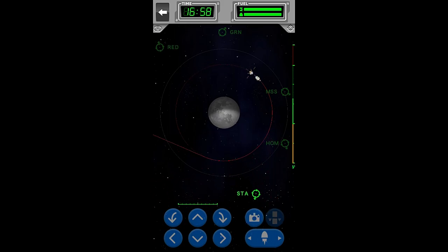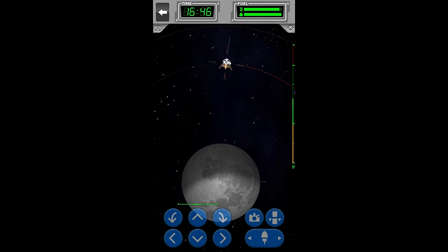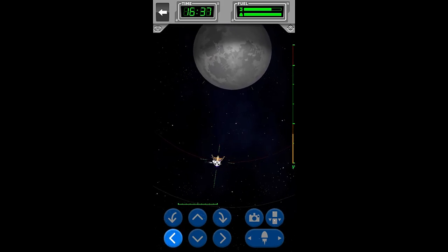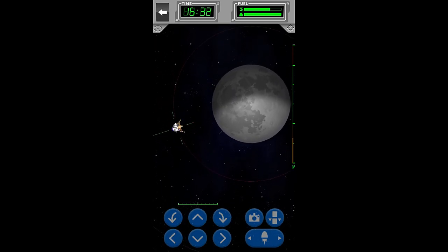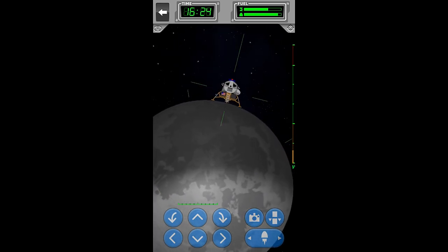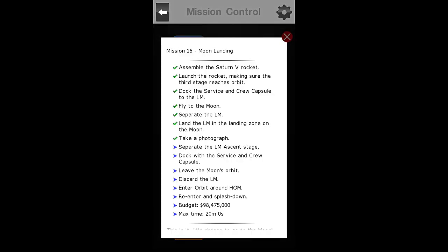Now we'll separate and grab the lunar module. I'm going to do something interesting here — I'll rotate it, and once we get directly over the top I'm gonna start slowing it down using the directional thrusters. If you do this correctly you should be perfect, and then you just pulse your main engine. Perfect — we've landed. We've taken our picture.